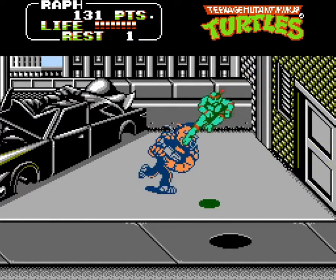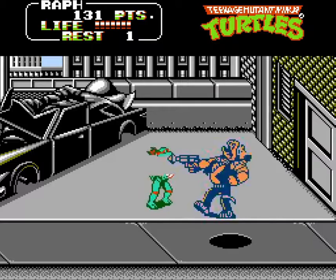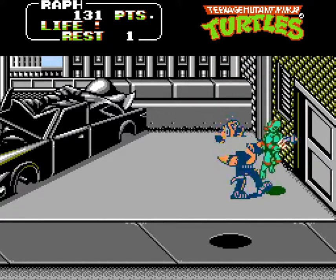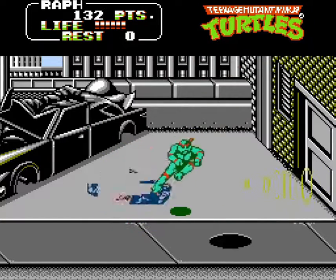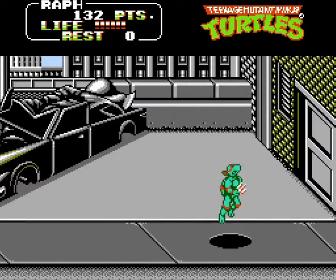The boss of the alley stage is Bebop. He fights similarly to Rocksteady using a gun, charging, and punching. Avoid falling into the open manhole and make a conscious effort not to get shot. Unlike Rocksteady, Bebop can't shoot you out of the air, so jump kick your way in and out of battle when unsafe. Once you defeat Bebop, talk it over with your brothers before you leave.